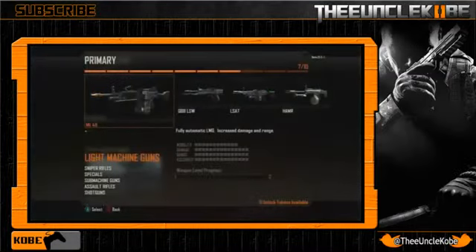Starting off we have the MK-48, which has increased damage and range and boasts the best stats out of all the LMGs, with 12-point mobility and 15s across damage, range, and accuracy. I didn't really like the MK-46 in Modern Warfare 3 and I don't think I'm going to like this gun either. When you have higher stats you would usually presume bad recoil or rate of fire, but I'm just going to have to wait to make an accurate decision.